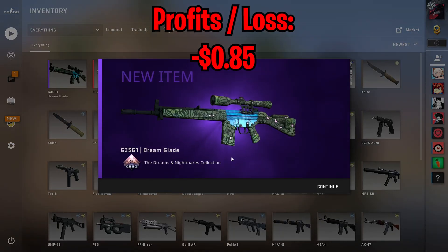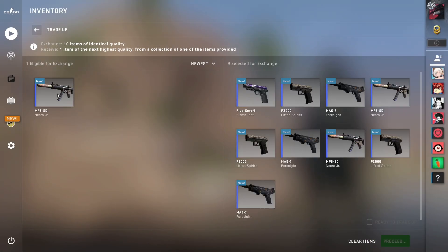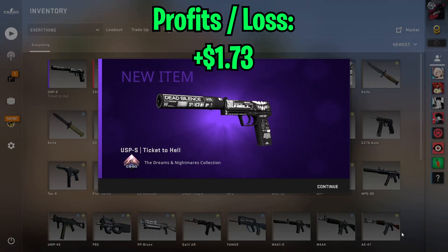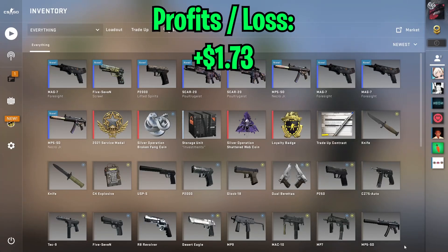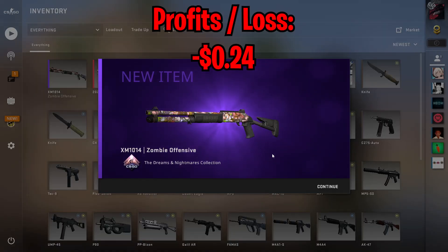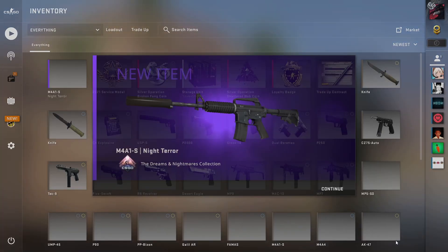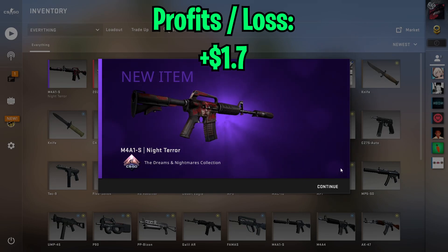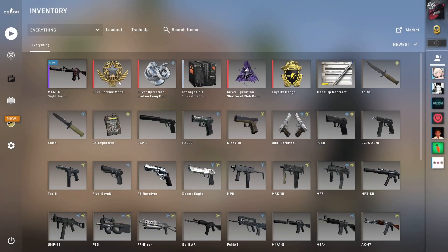First trade-up, we got another Dreamglade, so an unfortunate start. But on the second trade-up we got lucky and hit the USP, so that's really nice. Third trade-up, no luck there. But then on the fourth trade-up — nice, let's go! That should now put us in profit overall for this video, so that's really nice.